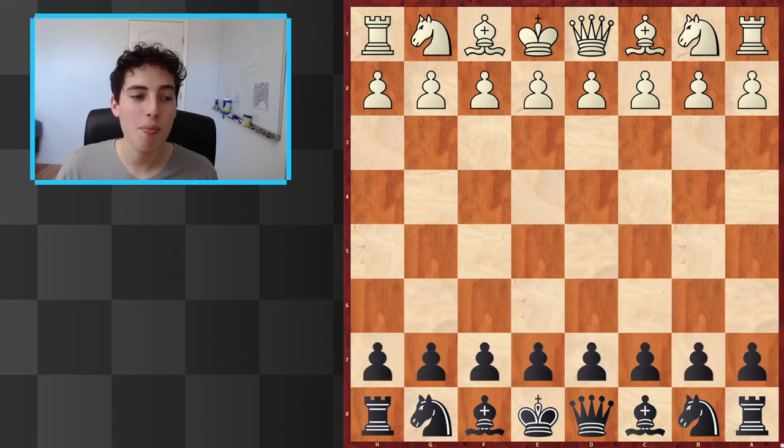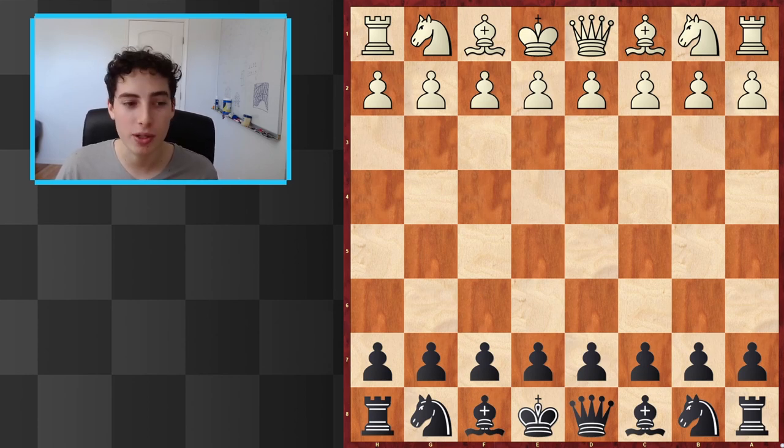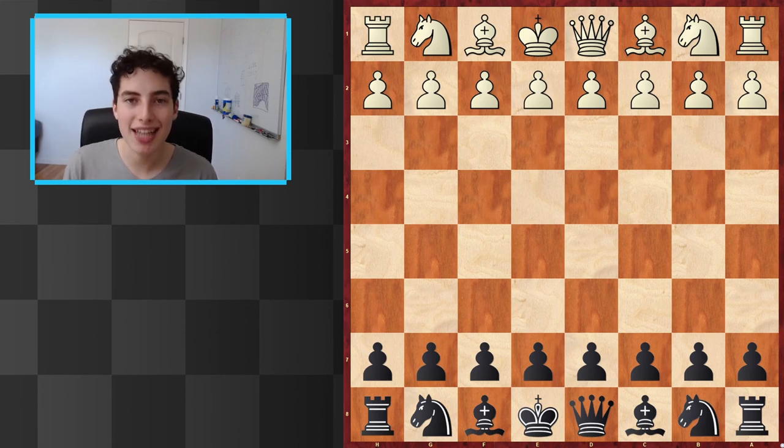Luckily, they also mentioned the strategical ideas behind this opening, writing, and I quote: 'The goal here is like a flipped reverse Sicilian. White walks right into the trap, and black can head-end game for a bishop. The knights move forward, and white will try probably a whole lot of advancement advantage fast, but loses a tempo in black attacking side of the center, then is downfall.' So there you have it — that is everything you need to know to tackle this defense. You have the strategical ideas, the mastermind ideas behind this defense.